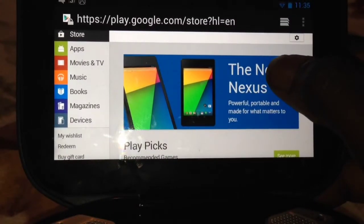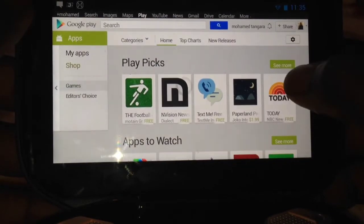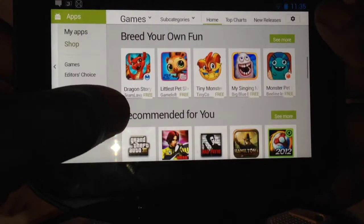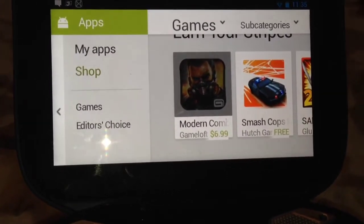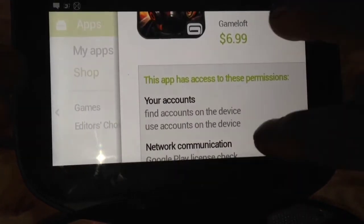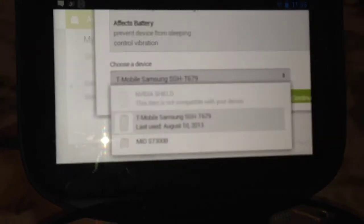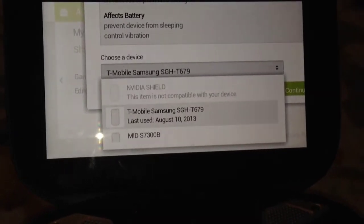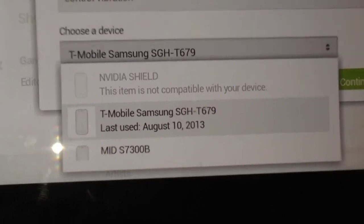As you can see, I'm going to look for it. Go to Apps, Games. Right there you have Modern Combat 4 which is $6.99. So when I click on it, it shows me all my Android devices that support this game — and you see the Nvidia Shield is not supporting this game. Nvidia Shield: no. This item is not compatible with your device.